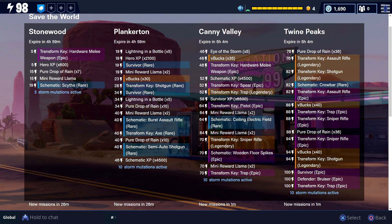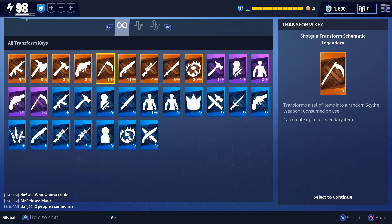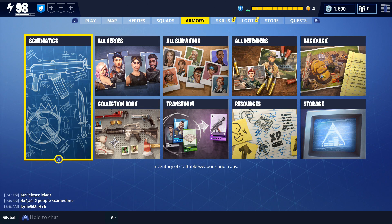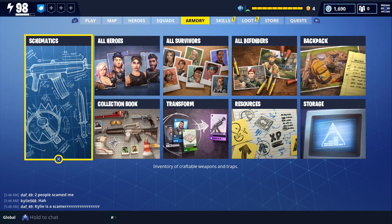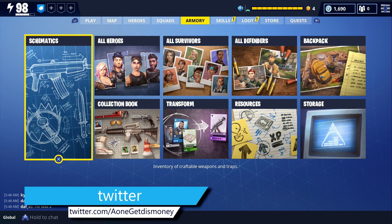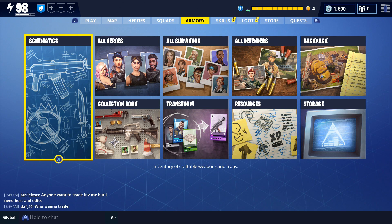Each of those alert missions have a 24-hour cooldown and the most you can do is 10 every day. I just wanted to quickly explain that for those wondering how we were able to get all of these legendaries. I've seen legendary items in Plankerton, Canny Valley, and Twine Peaks. The only legendary item I've seen in Stonewood are V-Bucks. You can also farm missions that give V-Bucks instead of legendaries, and most of the V-Bucks are somewhere between 30 and 40, so you can earn up to 300-400 V-Bucks every day just by doing these alert missions.